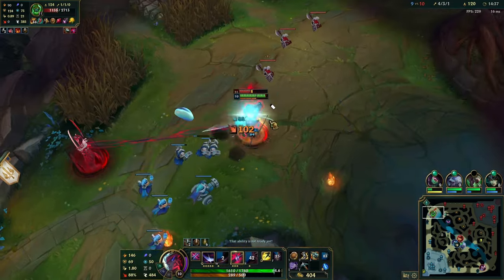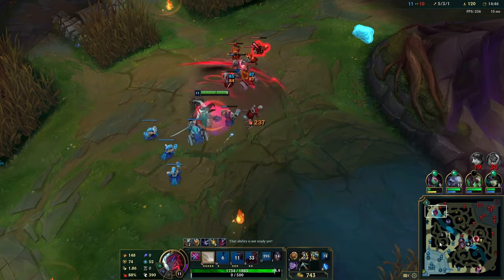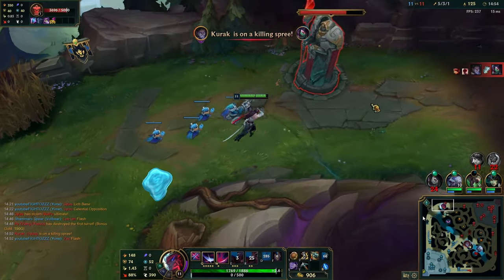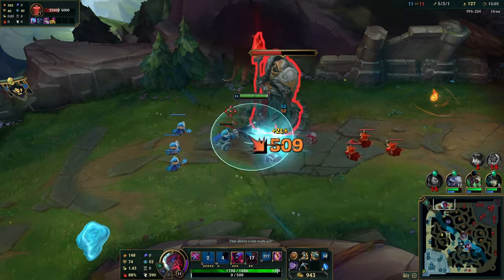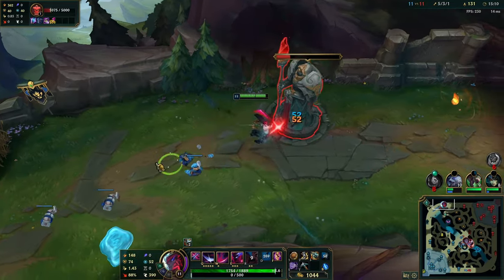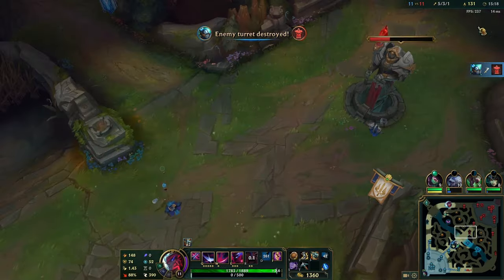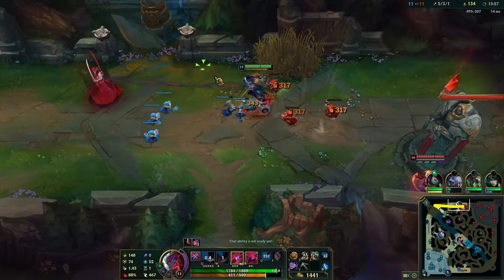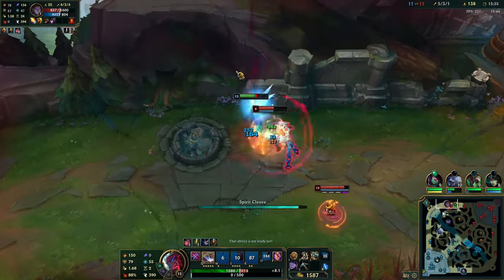When you come back to lane in top lane, most people just walk up and show on the minions — and when the enemy sees you, he's not going to walk up and farm. Make sure you go through the bushes, stay out of vision, and see if the enemy is going to greed for the wave. Take the fog-of-war path — he might even use abilities on the wave thinking you've roamed. There's a good chance Zac walks up if we stay in the bush. This is the plus-one concept: after taking a tower, push the next wave and get it to crash so you secure the bounce back.